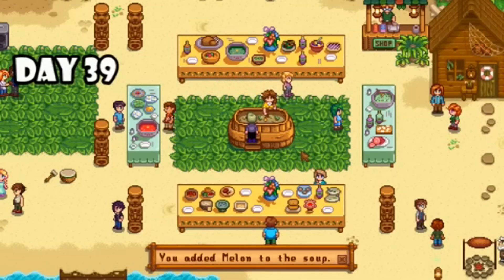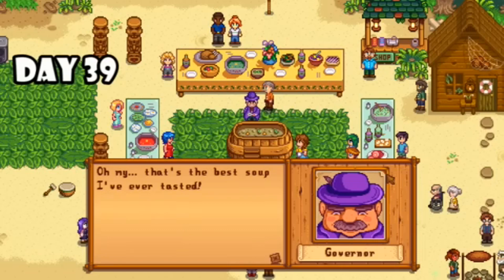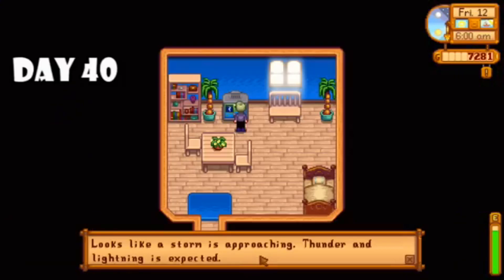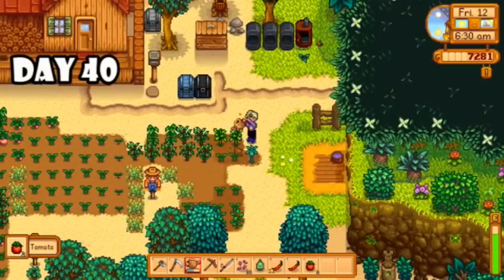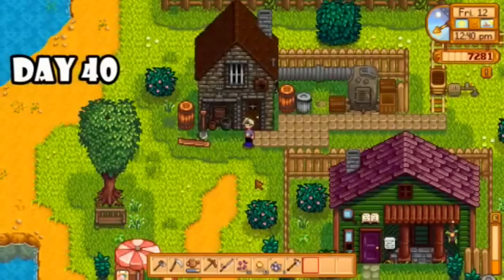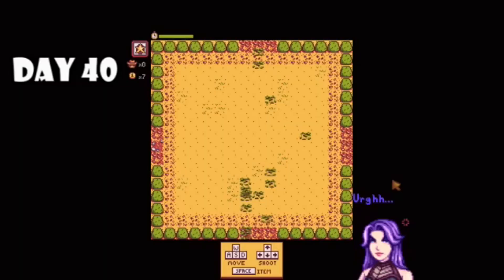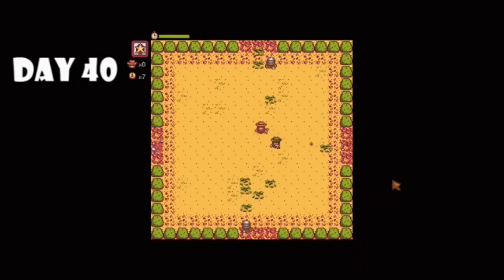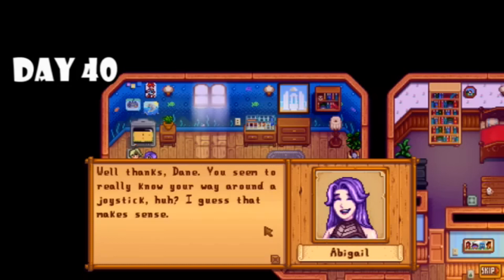On day thirty-nine I collected some pine tar and visited my chickens — they were a little bit mad because I forgot to feed them for a few days, but we're back on track. Then I headed to the luau where I donated a gold melon and the potluck soup turned out pretty good. I also crafted some lightning rods and let's just say it was perfect timing. Day forty I woke up, the forecast was rain and thunder — perfect. I picked up my steel axe which I needed to get those sprinklers online finally.